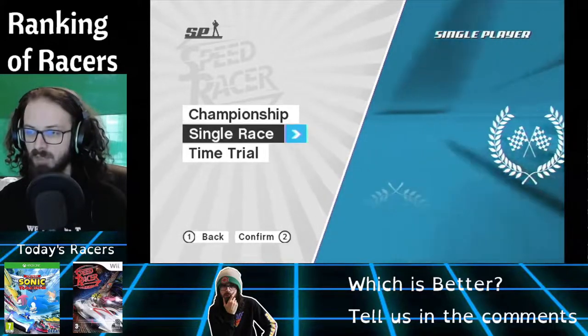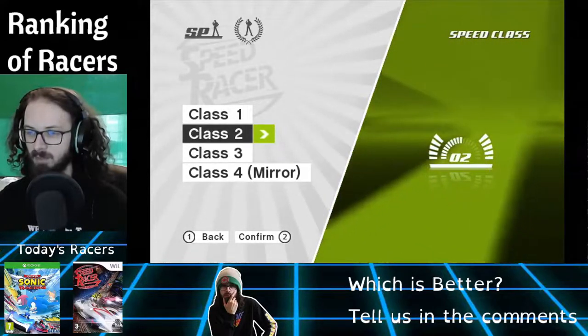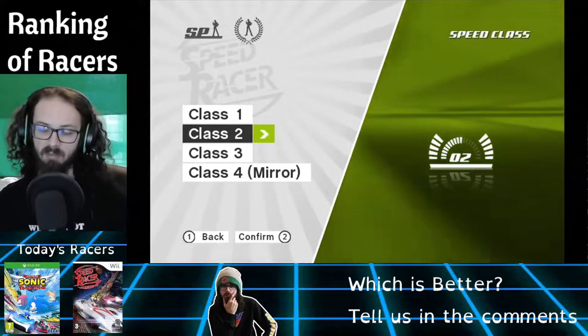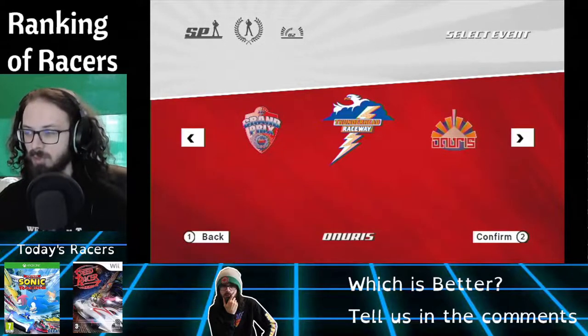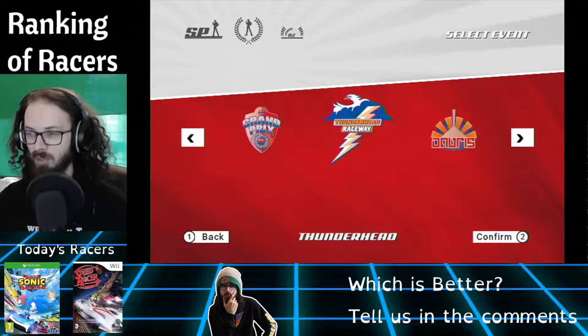We're going to do just three races — some random ones. I'll go for the second class, the middle class. It's got four classes, a bit like Mario Kart — it gets harder in speed, and Class 4 is just a mirror mode where all the tracks are flipped left to right. There are different areas with tracks, so let's do a random three.